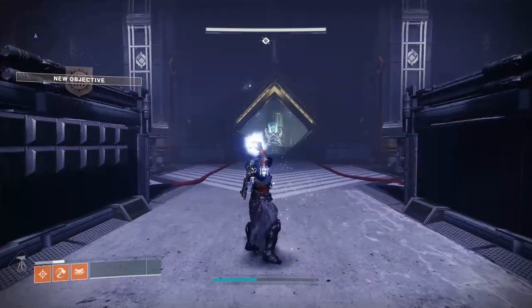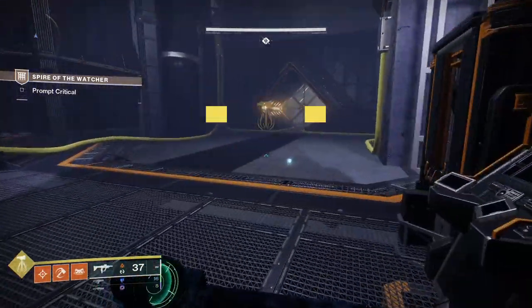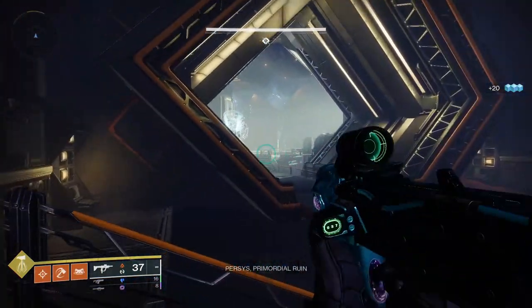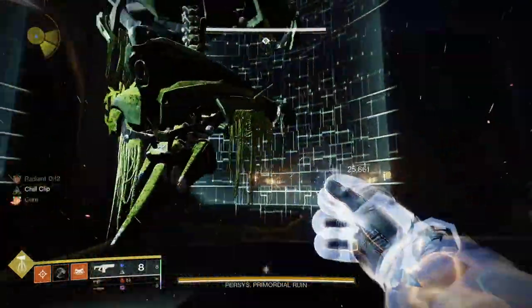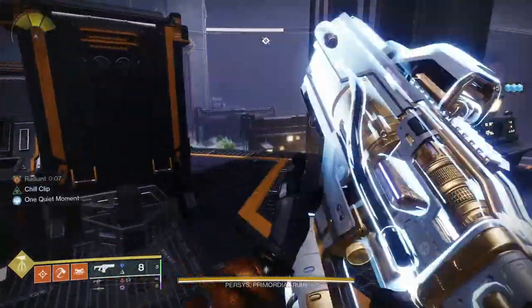What's up, gamers? Today I've got a build for you using the Sunbreaker Titan subclass paired with the exotic leg armor Phoenix Cradle. This build works in any content you want, whether you're grinding seasonal activities, running nightfalls, or working on solo flawless in a dungeon. Phoenix Cradle works very similarly to the Lorelei Splendor Helm exotic helmet, but is much less selfish and will work to make both you and your teammates near invincible.